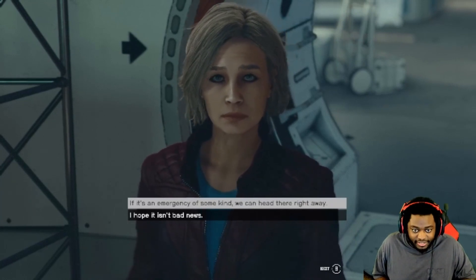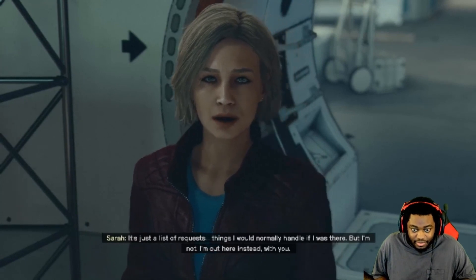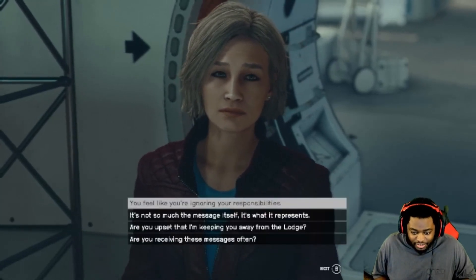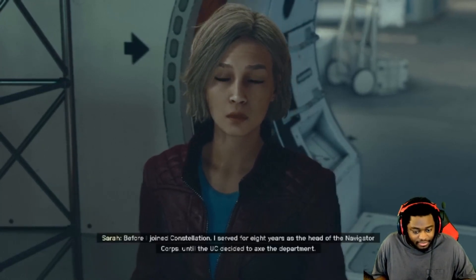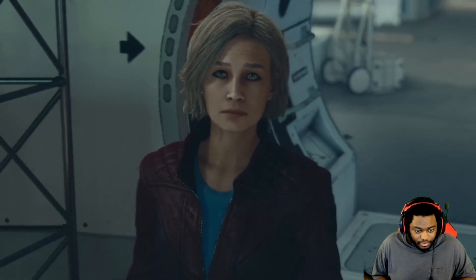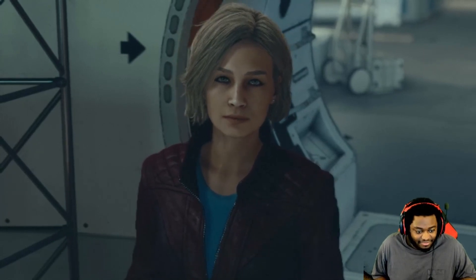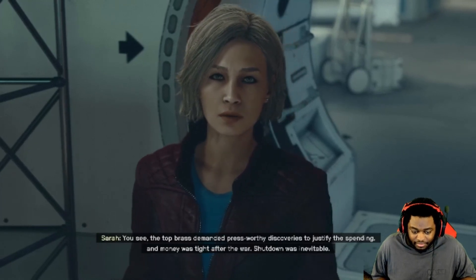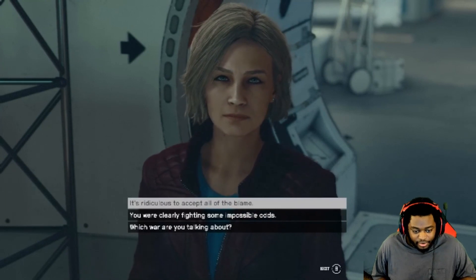If it's an emergency of some kind, we can hit that right away. No, it's nothing like that. It's just a list of requests, things I would normally handle if I was there. Oh, you want to go back home, huh? I'm out here instead with you. You feel like you're ignoring your responsibilities. I like the face animations too. Before I joined Constellation, I served for eight years as the head of the Navigator Corps, until the UC decided to axe the department. Government cuts take their toll on everybody.